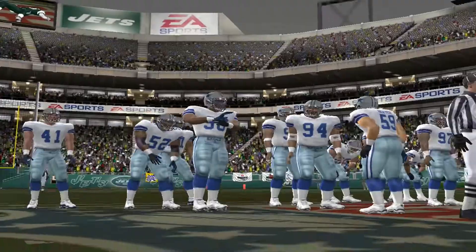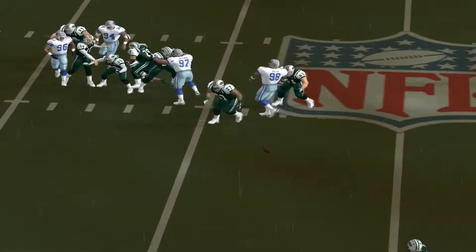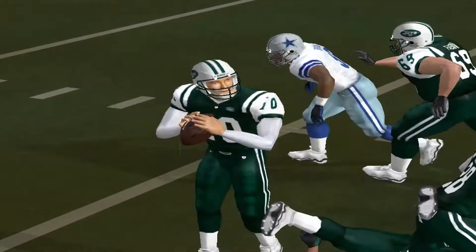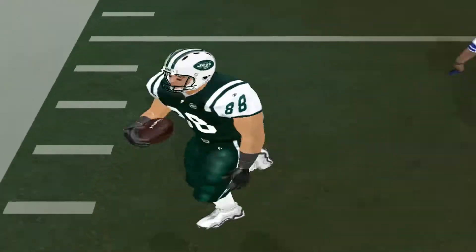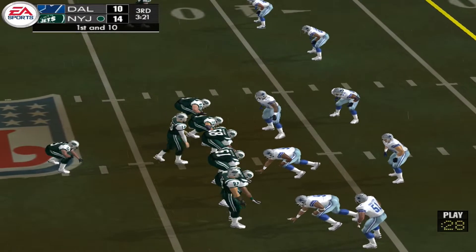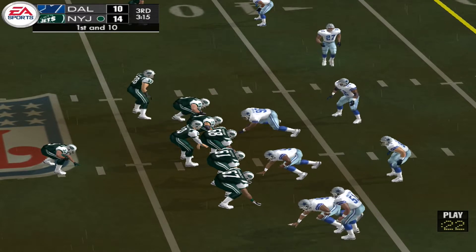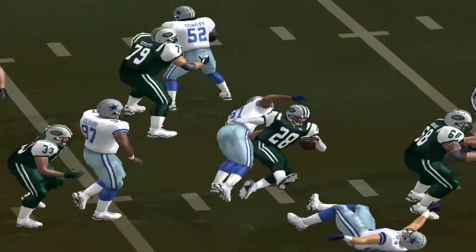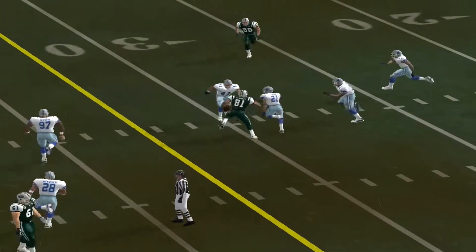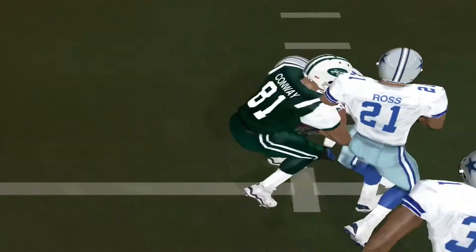Gets the throw — picks up four, maybe five there. Pressure coming — throwing, behind him, he has it, breaking through, and he's ridden out at the 42-yard line. Pennington has been perfect on this drive. Martin lines up behind his fullback in the I, using motion — hand it off, gain of about five. Gets rid of it on the run. This offense is having no trouble moving the ball on this drive, and this defense is having a lot of trouble stopping it.